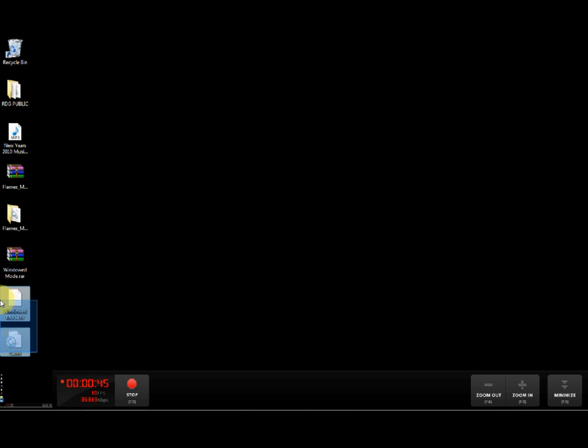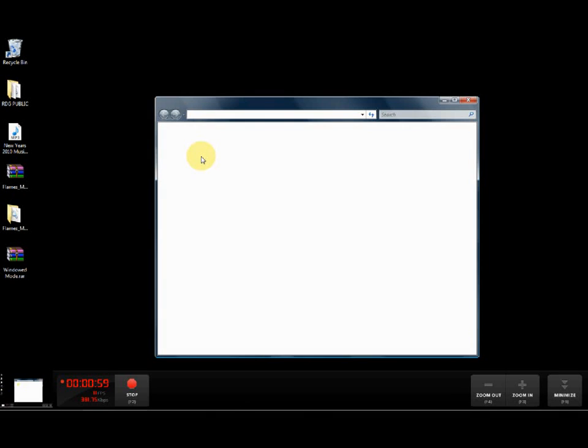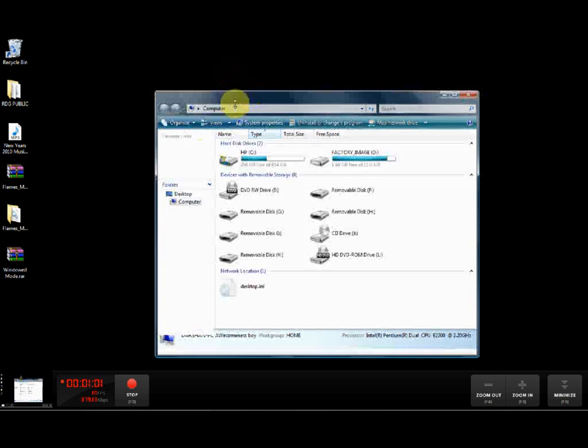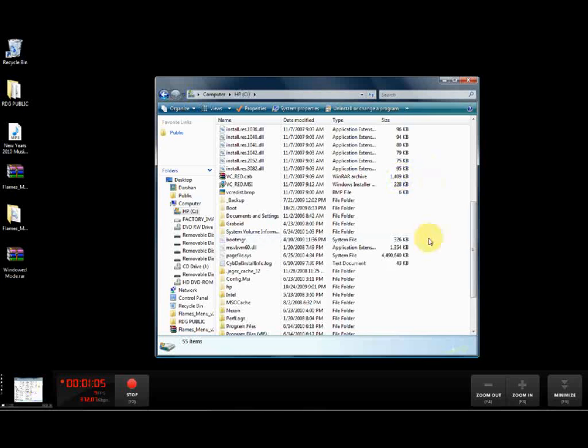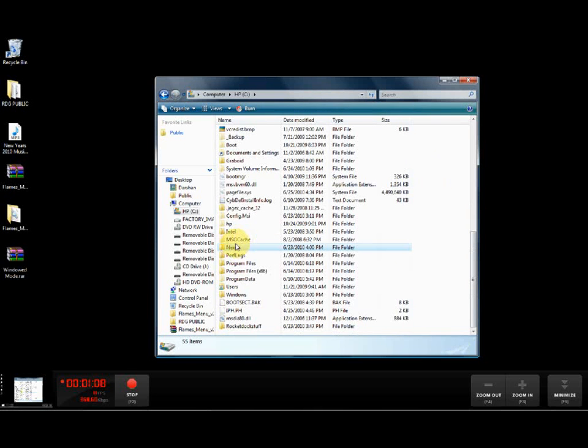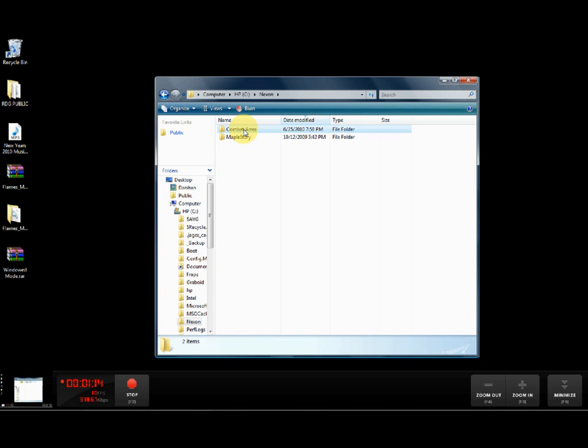You should get two files: windowed mode and fltnca.ini. What you want to do with those two files is put them into your Combat Arms folder. Go to your computer, open your hard drive — mine is C — and then look for the folder Nexon and open up Combat Arms.